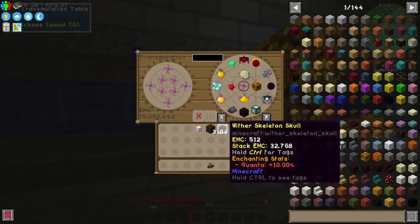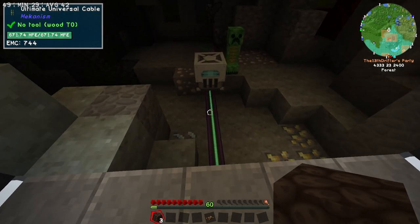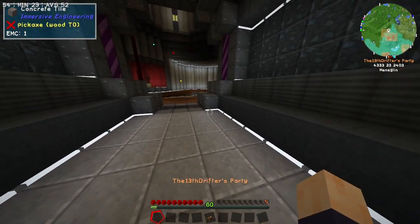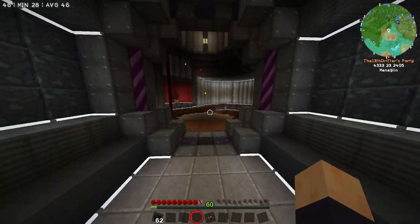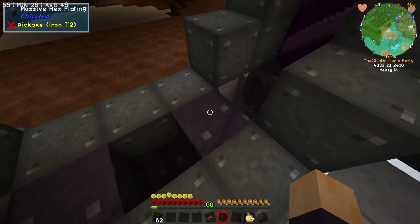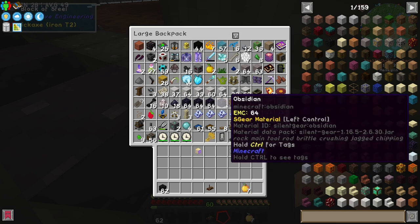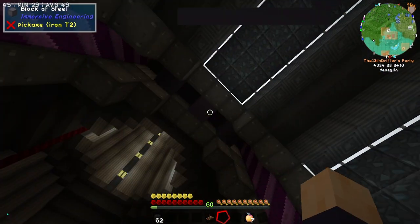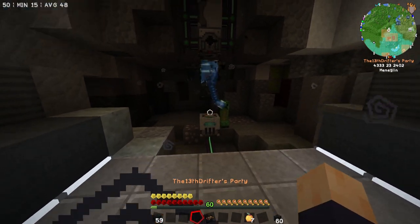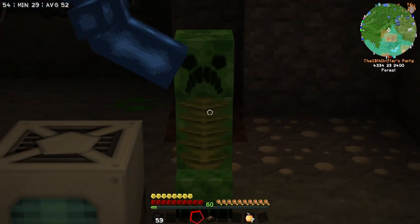The next part of the plan is to drop one of each into the transmutation tablet so we always have access to it should we need it. Now let's re-establish the wither. I'm starving to death — that's unusual. I forgot to put concrete in, so let me fix that using obsidian. Placing one, two, three, and hopefully that thing stays stuck in the stasis chamber. Lock it back up — it didn't break the door.